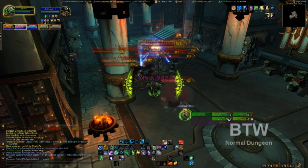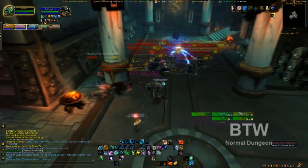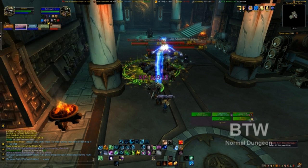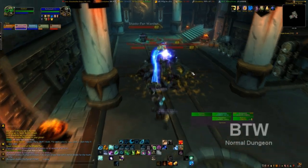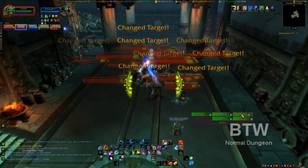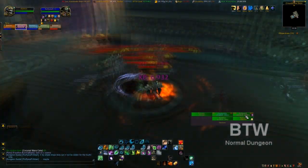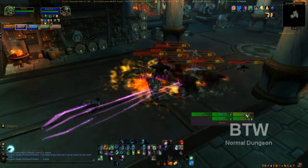Moving on into the dungeon — once you enter and turn left, you are going to see ambushers popping up. These guys are going to pop up behind you, jump around, and switch targets. Focus on the three main guys right there. Anybody who has any type of AoE can shoot down the ambushers a little bit — they die pretty quick — but you want to get the main guys down because those are the ones creating the ambushers, or forcing them to show up.